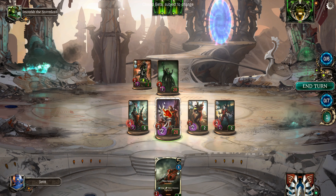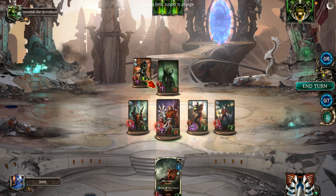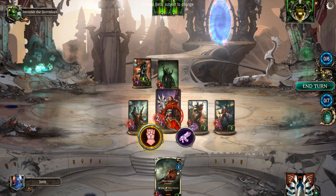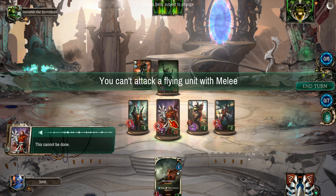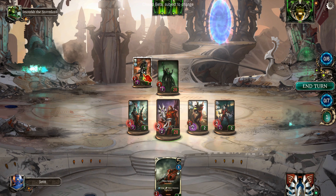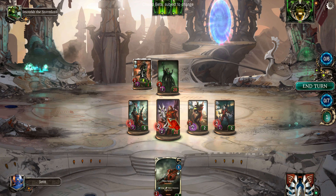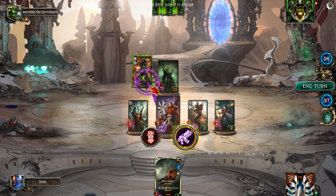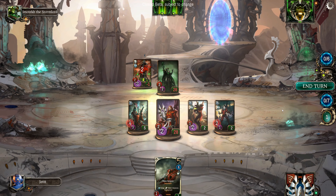He's 2-3 so let's go melee — go to the smaller number and kill him. This cannot be done because it's a flying unit. If you want to attack a flying unit you've got to switch to range, or you have to be a flying unit yourself.